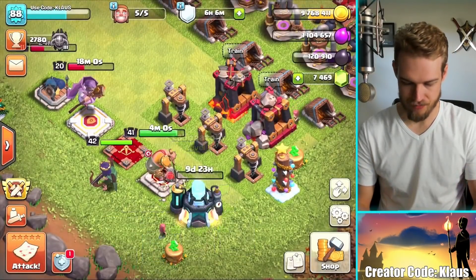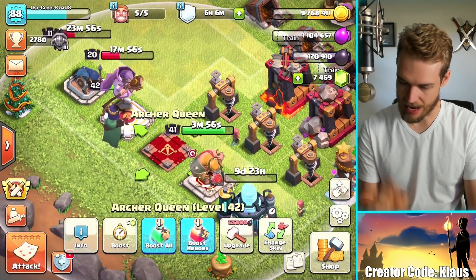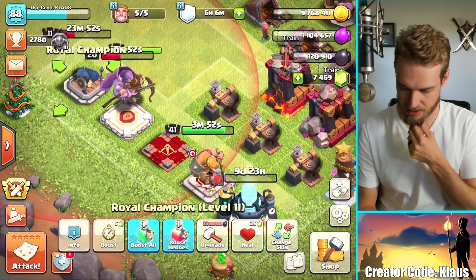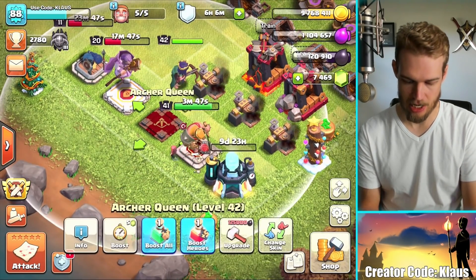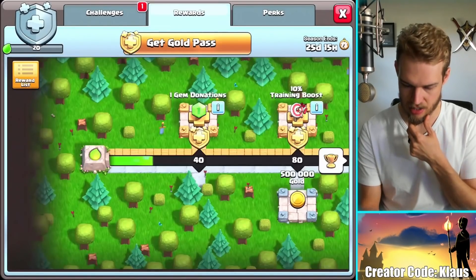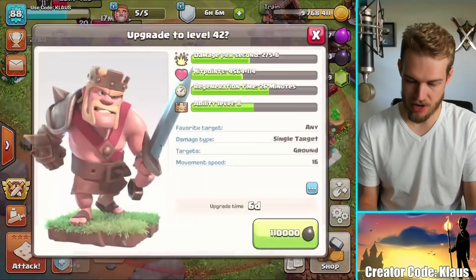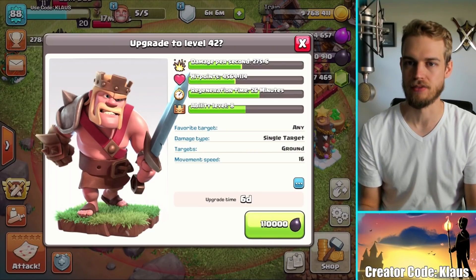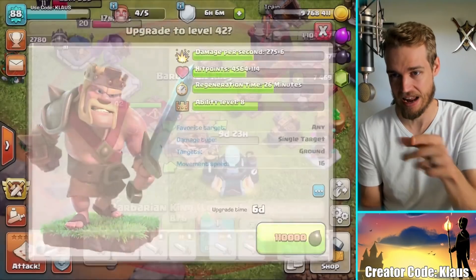Battle blimp is upgraded, job is done. Next job is dark elixir. Can I upgrade either one of these heroes? I can upgrade the King or maybe the Royal Champion. 230,000 — the Queen is at level 42, so let's upgrade the King to level 42 too. I try to keep them even if I can. So 110,000 dark elixir, six-day upgrade. Bam, nice.